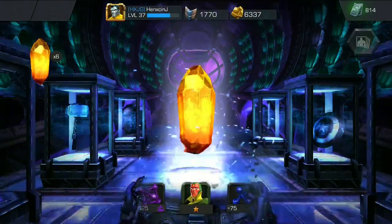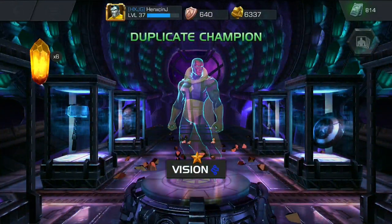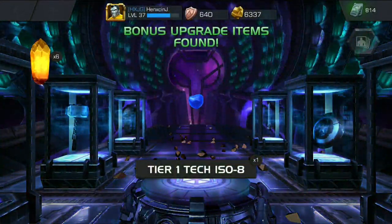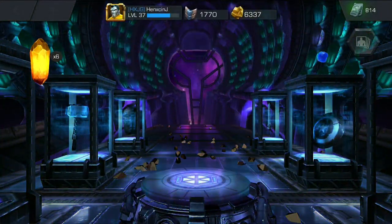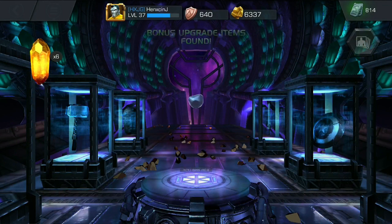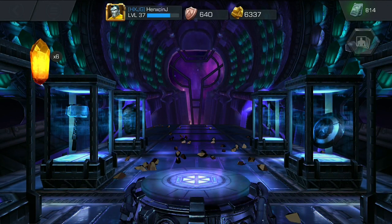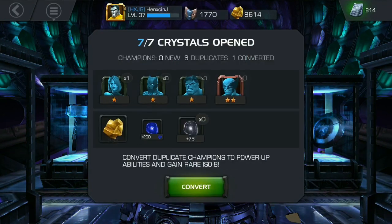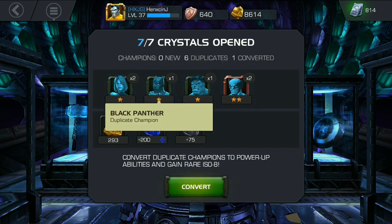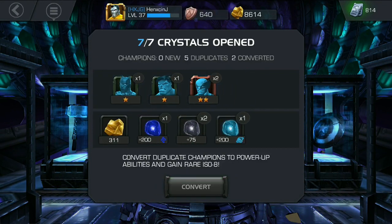We land on — oh no — the one-star Vision. I was hoping for that catalyst, even though I don't really need it. Now we can get all these bonus rewards, which don't really matter. Got the bonus gold — 293 of that. Basic isolate. There we go — opening 6 now. We got two 2-star Wolverines, one 1-star Hulk, one 1-star Black Panther, and two 1-star Gamorras, with all the duplicate stuff.